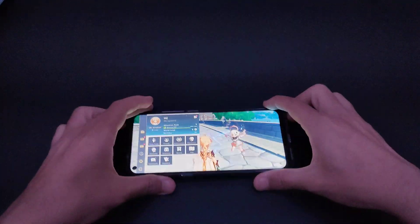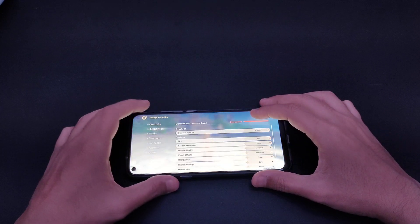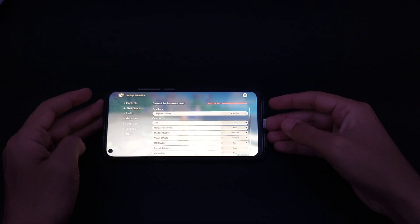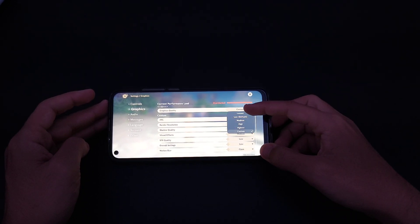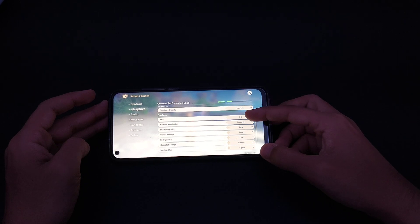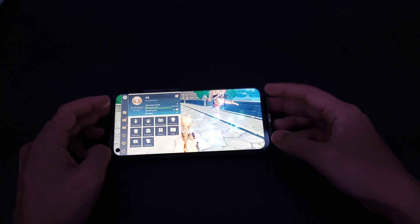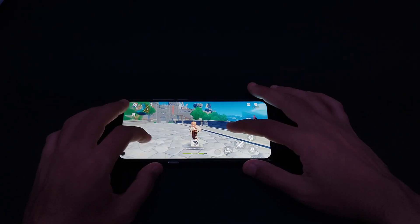Let's go to the settings — graphics. As you can see, we have 60 FPS, custom 60 FPS, medium, medium, medium, low. We'll try to put the lowest possible settings because we just want to play at 60, because any game is beautiful at 60. Let's see if it can actually be played at 60 or not.